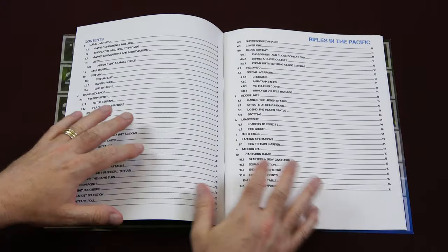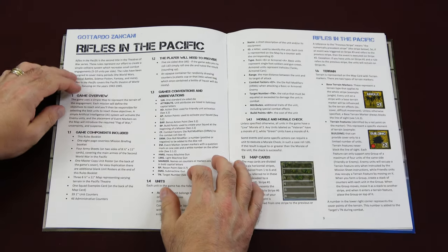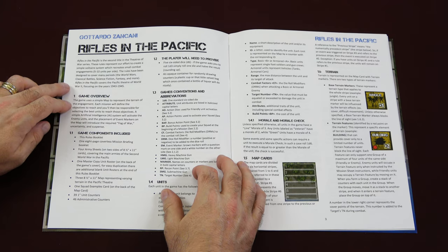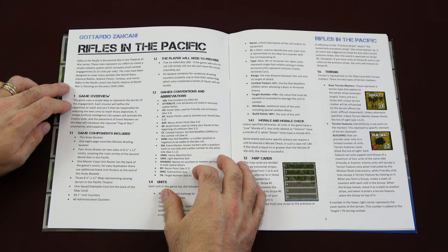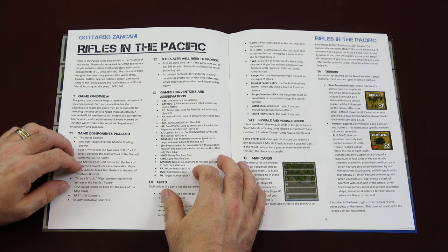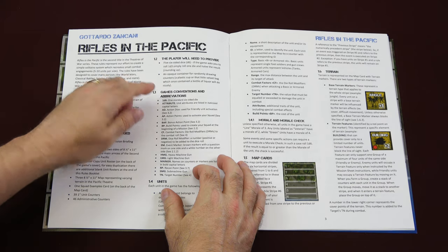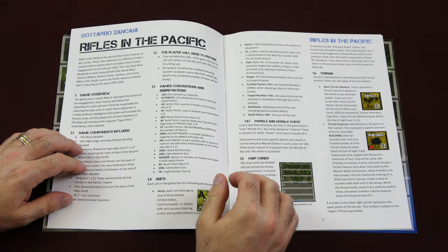This is a 16-page rulebook with a two-page table of contents, making it easy to look up any rules you need. It says here that Rifles in the Pacific is the second title in the Theaters of War series. These rules represent an effort to create a simple solitaire system which recreates small combat engagements of 5 to 10 units per side. The rules have been designed to cover many periods — the world wars, classical battles, science fiction, fantasy, and more. Rifles in the Pacific covers the Pacific theater of World War II, focusing on the years 1943 to 1945. You'll need to provide 5d6 and an opaque container, because this is a blind chip-draw game.